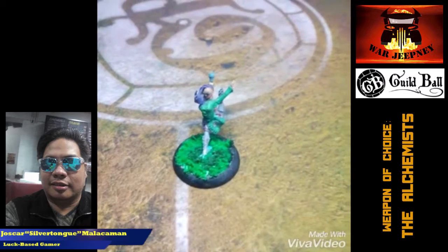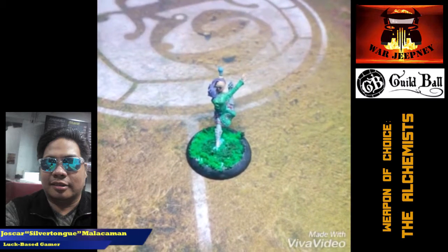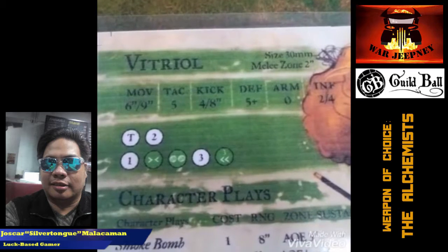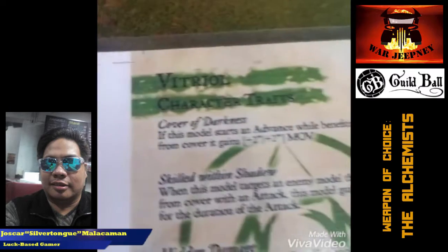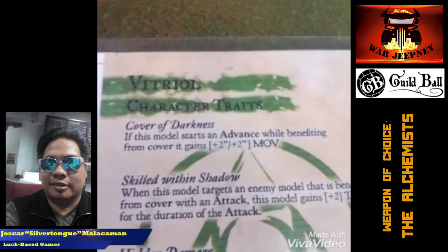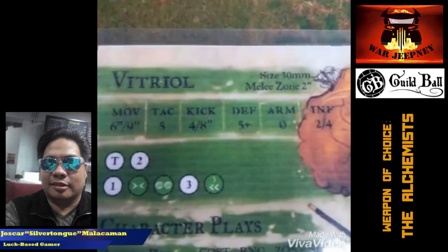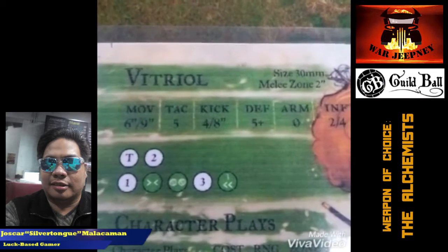Vitriol has an impressive movement of 6-9, and this is further improved by her character trait, Cover of Darkness. This means that when she starts in cover, she can actually move an extra 2 inches on a jog or a sprint. She has a decent tack of 5 and a very good kick of 4-8 — she's rolling 4 dice and her reach is 8 inches. On a sprint, and if she starts in cover, she can move 11 inches, meaning her total threat range for scoring is 19 inches. That's huge.